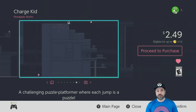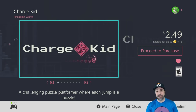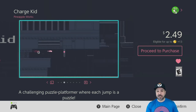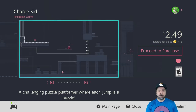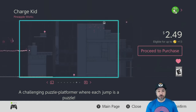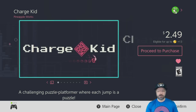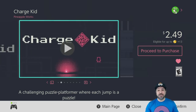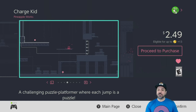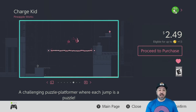At number 14 I have Charge Kid, which was probably the game I had the most difficulty placing on the list — if I was talking about just personal appreciation, I would probably even have it in my top 10. However, it's a very niche game because it is a puzzle platformer of incredible difficulty. This is for someone who doesn't mind trying the same stage over and over, sometimes hitting 20, 30, even 40 tries to make it across a level. Charge Kid does this all with an extremely minimalistic design and control scheme.